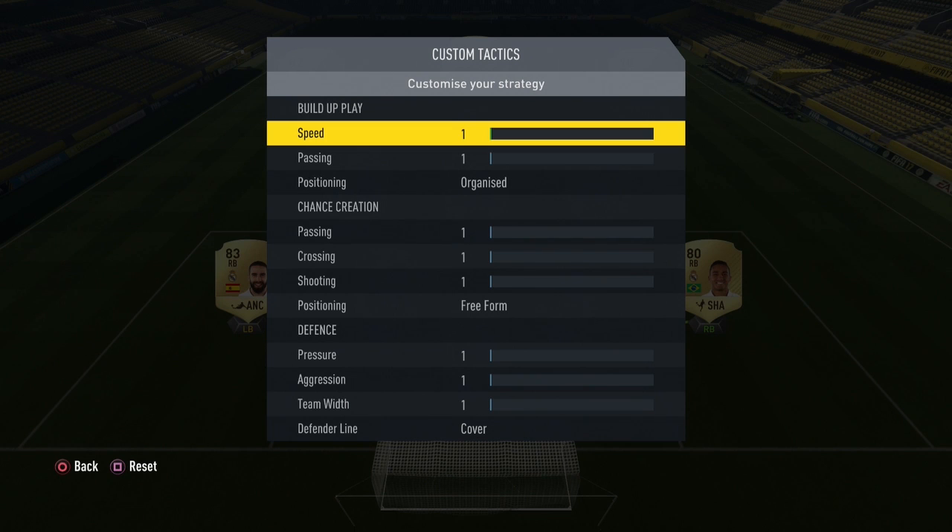First off we have speed. Speed will determine how fast players will move up in positions in your build-up play. If you have one, they will move up very slowly, and at 100 they will try to counter very fast. 50 is balanced and works brilliantly, but I prefer 60 to have slightly faster build-up, which gives me good opportunities to both counter and to have a relaxed and calm build-up.